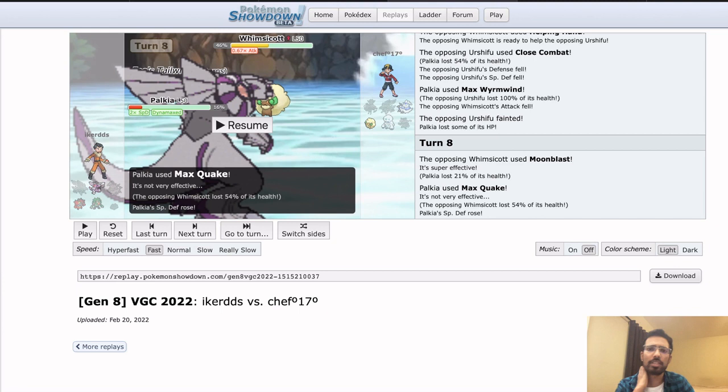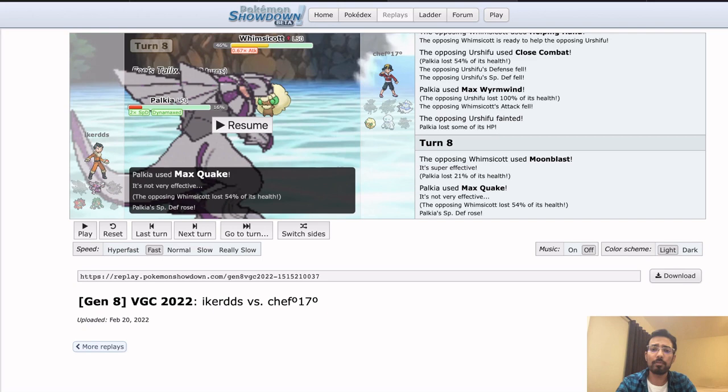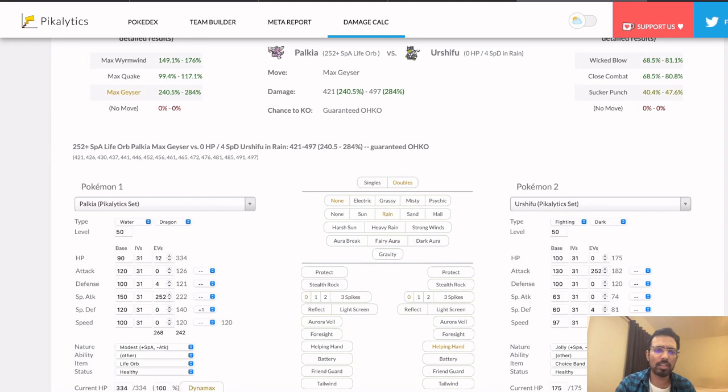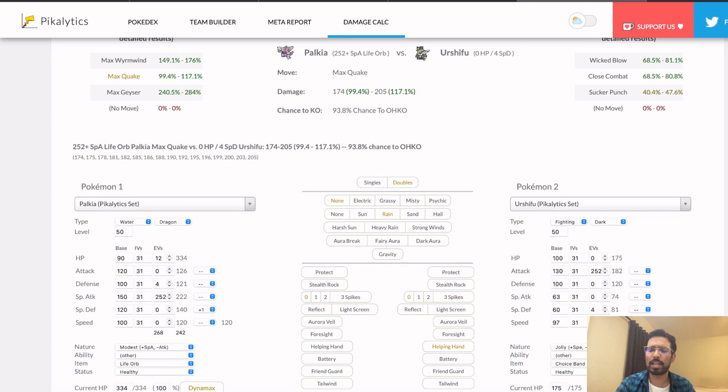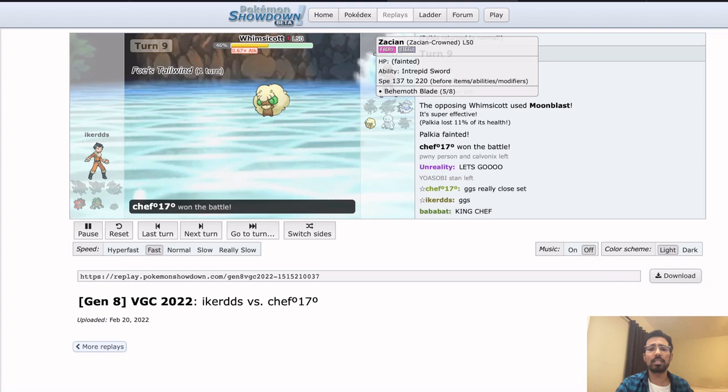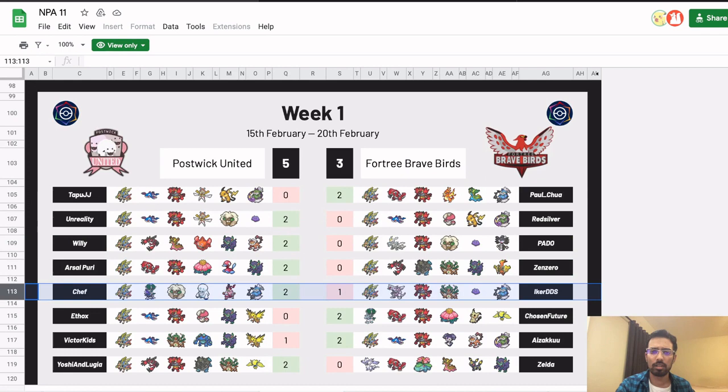That's kind of an unfortunate way for this to end. Max Quake or Max Geyser both would have put Iker in a pretty good spot to take that game. Just never was supposed to click Max Wyrmwind when you know it's a Choice Band Urshifu. A good showcase of both teams — showcasing how Ditto can be very useful in a lot of different situations against Calyrex especially. Sadly no Darmanitan sighting, but this was definitely a fun set to watch.